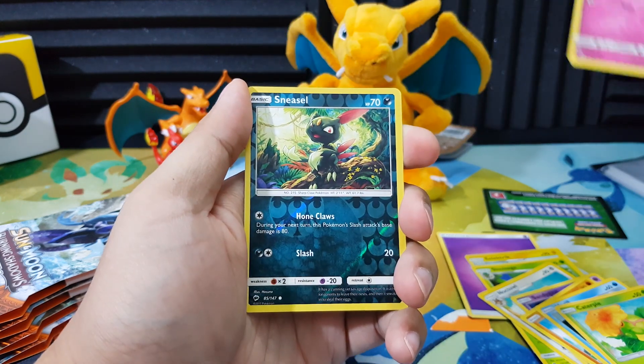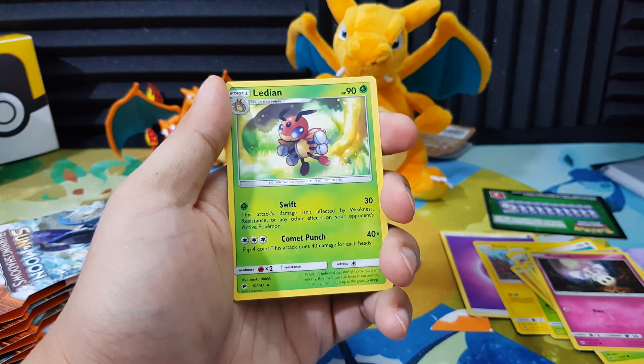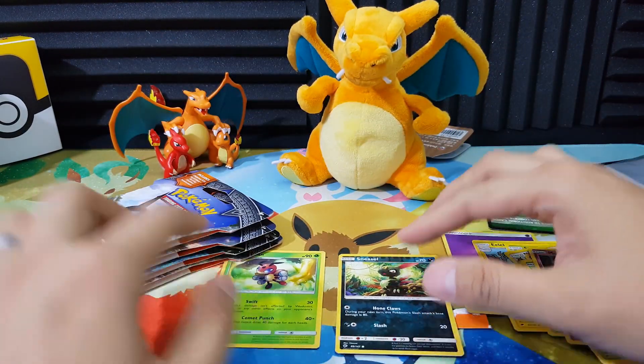Our reverse holo is Sneasel. And our Ray card - Lubian. Lubian.